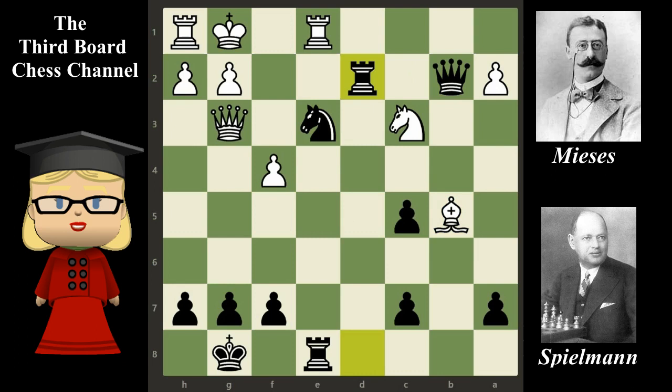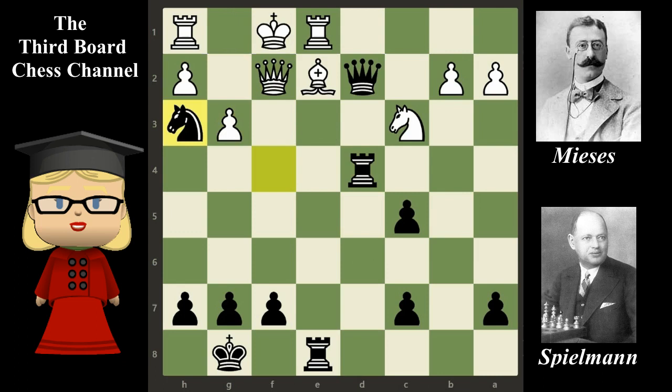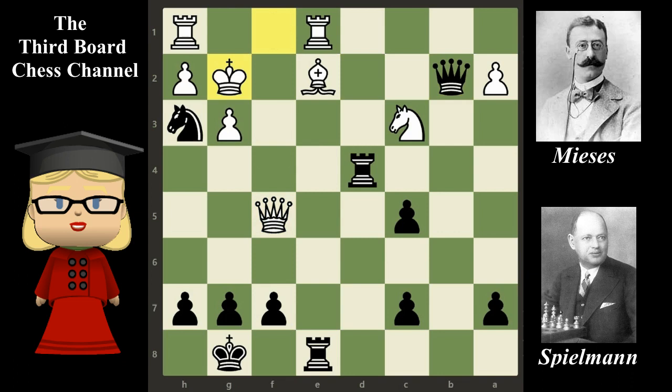The game continues with queen f2, rook d4, g3, knight h3, queen f5, queen takes on b2. Spielmann offers the exchange of knights. Would you accept it? According to Stockfish, accepting the knight right now is a mistake. He recommends king g2, and after that: knight g5, queen takes on g5, queen takes on c3 — and white would be better.